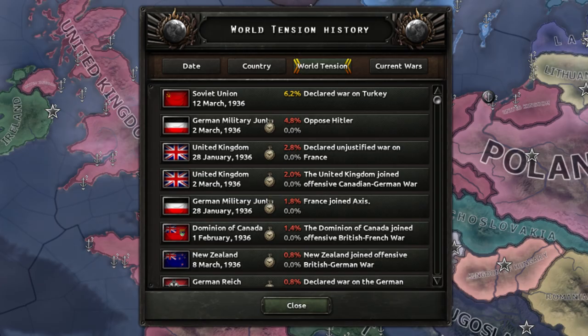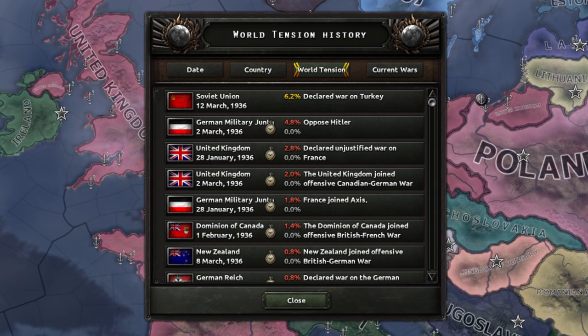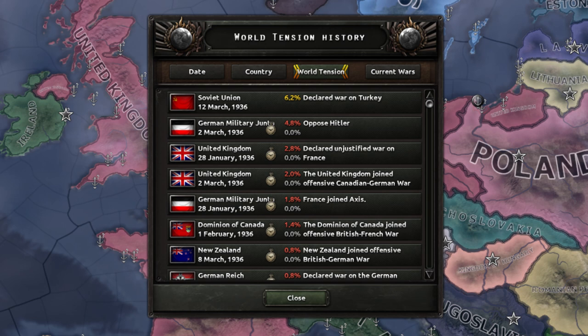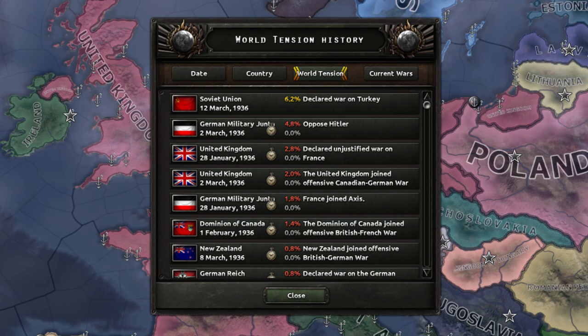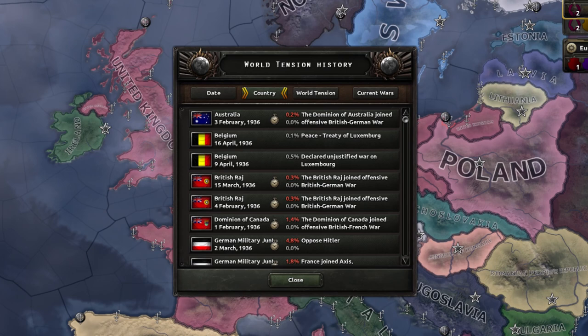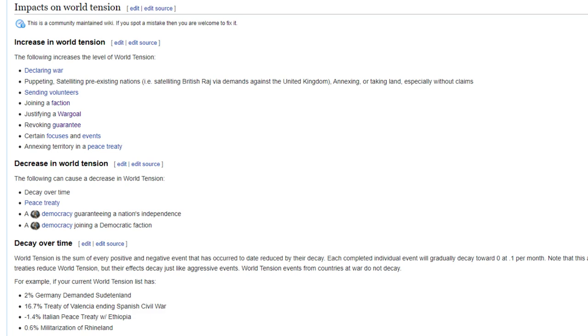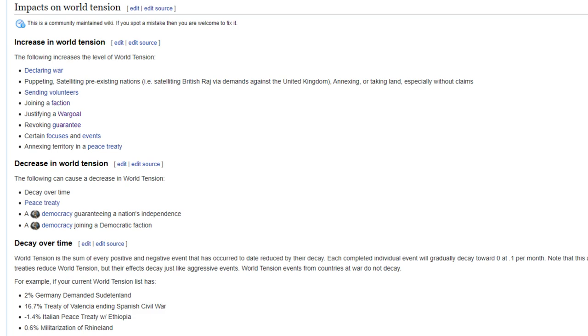World tension is the current state of world affairs, which is based off of major events around the globe. When it gets higher, there are more problems around the globe, as well as more extremism and war. The higher this goes, the more options countries will have to militarize and prepare for existential conflicts. Any violent actions such as declaring wars, justifying casus bellis, sending volunteers, or very extreme focuses such as Anschlussing as Germany add to this score. It does slowly go down over time, but this takes quite a while. Democratic and non-aligned countries especially have many other diplomatic options locked behind this score. For example, as a democracy you need at least 50% world tension to send volunteers to active wars.